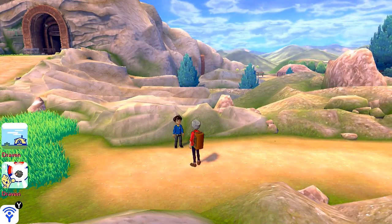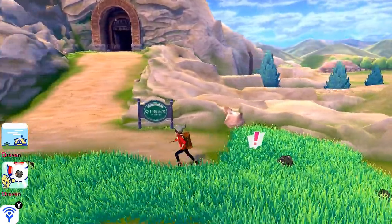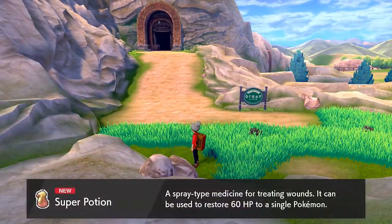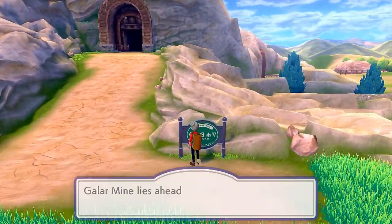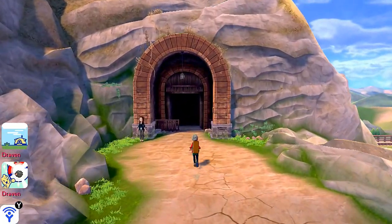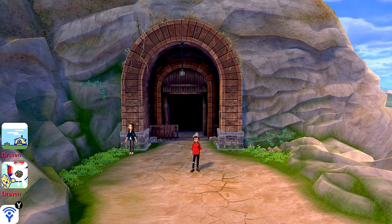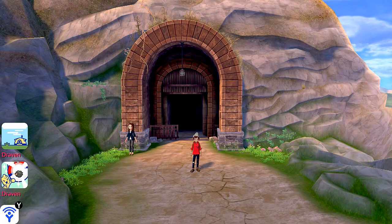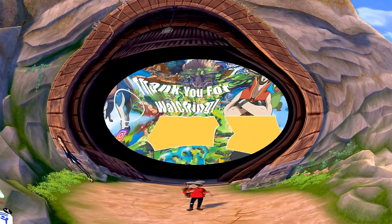We've got some more Pokemon to deal with, then we move aside and find an item — a Super Potion. A sign says 'Galar Mine lies ahead.' The Galar Mine is right here, and you're going to be finding a lot more inside. We're going to pause it here, guys — in the next episode we'll be going through the Galar Mine and trying to get to the next town. Thank you for watching, Merry Christmas, and I'll see you guys in the next episode!